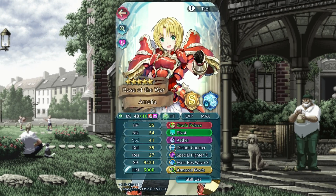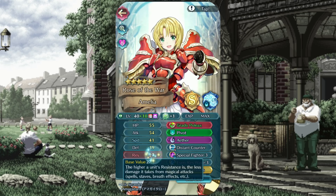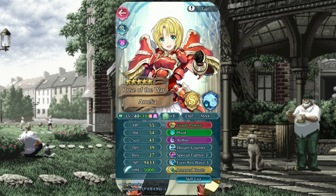Amelia is a true all-rounder, with great stats in all areas save for her slightly below average resistance. Her key stats are Attack, Speed, and HP, which help her keep those passives procced and her ability to double down unlocked.